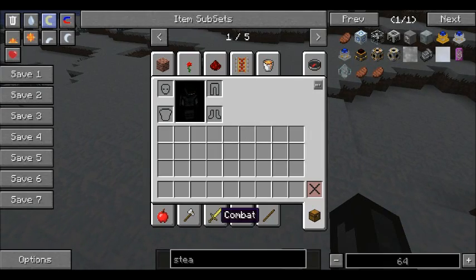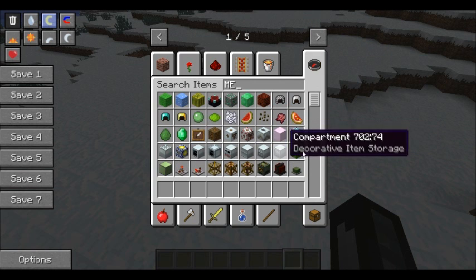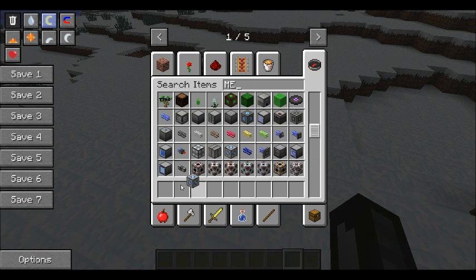If you want automatic crafting — I don't know, let me check something — pattern, I don't know. ME stuff, some heat vents, crafting CPU, and pattern provider.